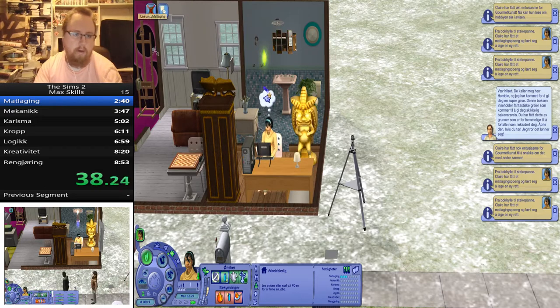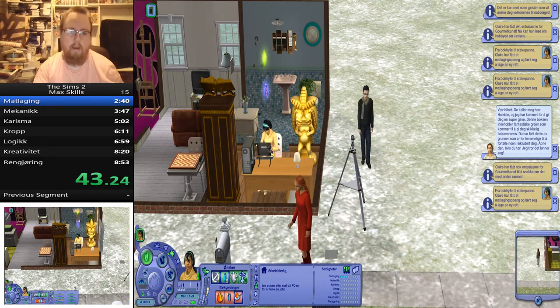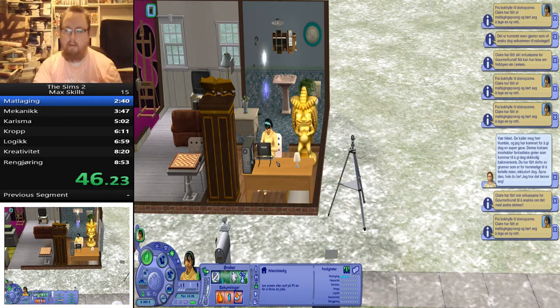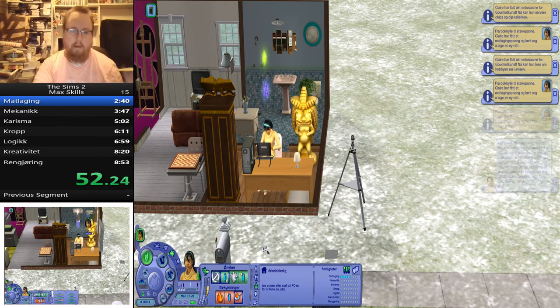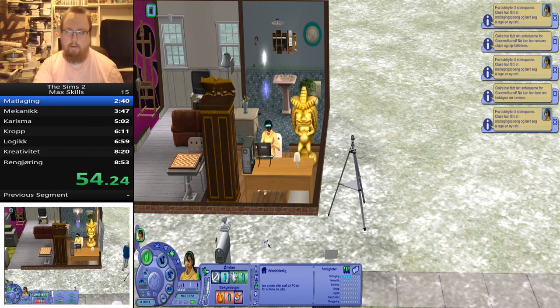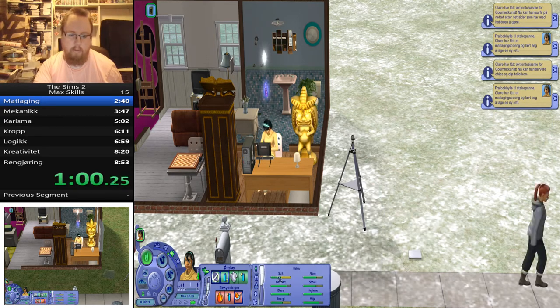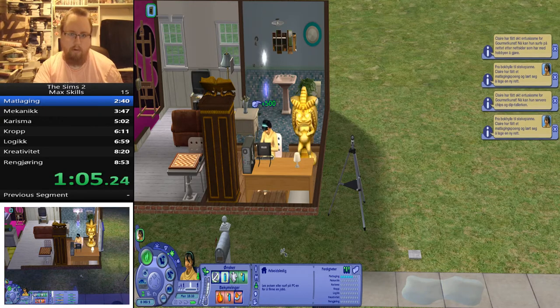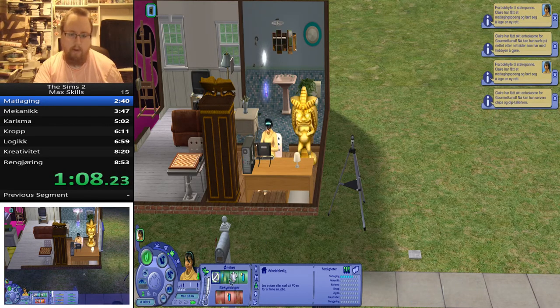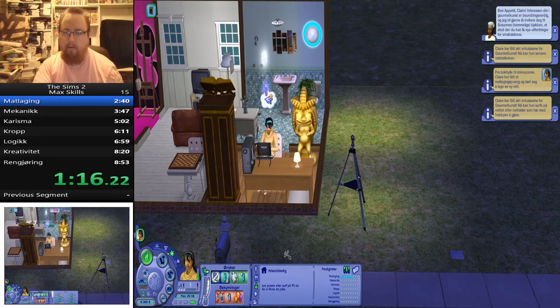What I usually do is go to the toilet first, because when I do that I take care of a need she has — otherwise she will have issues later because she needs to go to the toilet. That's just how The Sims works. All we need to do is wait until we have enough points with the wishes, and after that we are going to get something that will make it a lot easier.